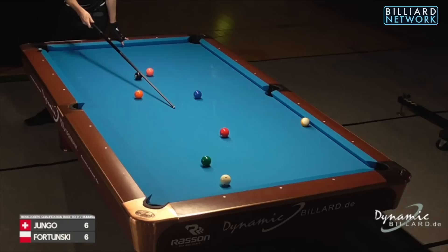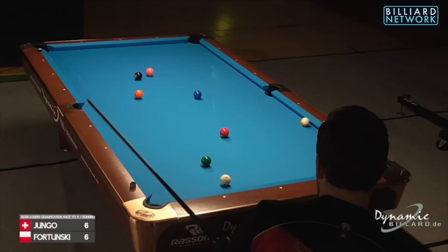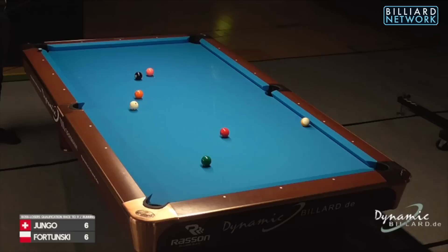Thump this two ball in with stun backspin to at least where his cue was pointing, preferably a bit further to the left. This could break open — clear the cobwebs they've created after a lot of safety play and mistakes. All right, here we go — elevation, stand still, aim well. Oh, sweet as a nut! Love it.